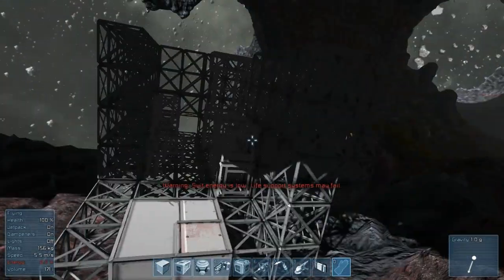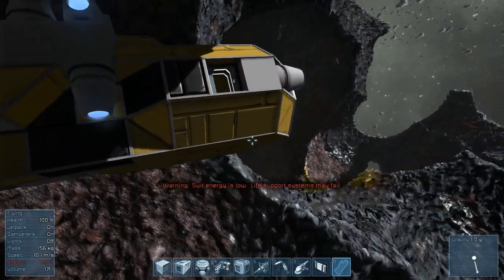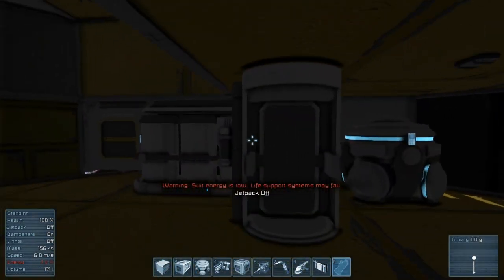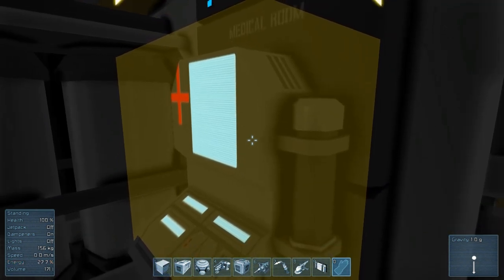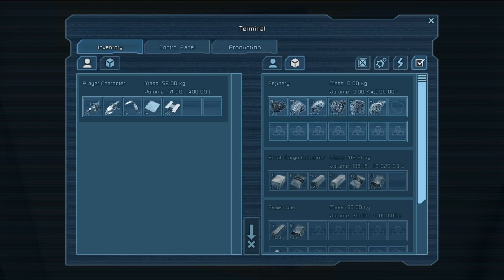Alright folks we're back and this is what I've done so far, but we need to get some energy for our suit because it's about to run out — that's a thing now apparently. We'll just recharge our suit here and then go take a look at what's refined. We've got some nickel that's still refining.